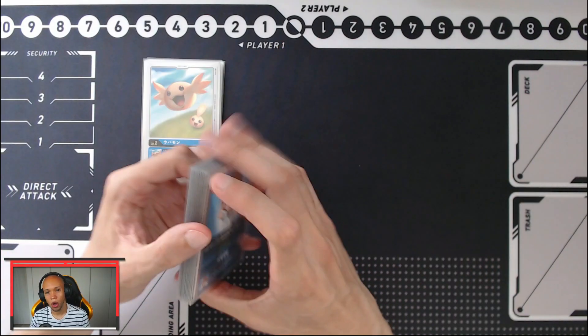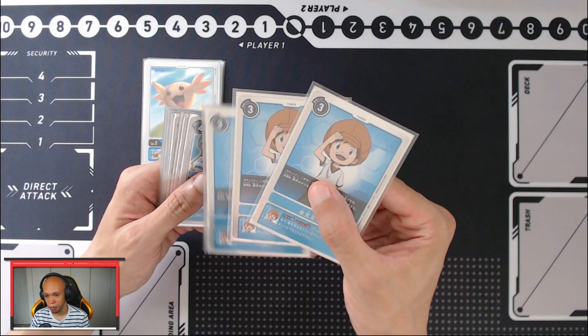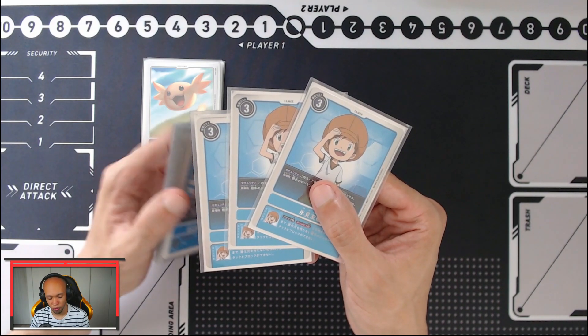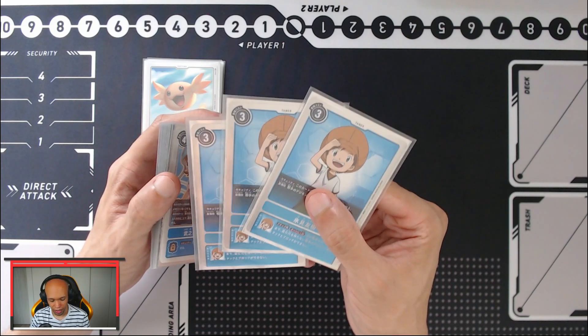It wouldn't be a source stripping party without at least three copies of Young Tommy, allowing you to source strip one of your opponent's digimon by three whenever he's played. Additionally, whenever you have a hybrid over him and he attacks, you can stop one opponent's digimon from attacking or blocking if it has no sources.